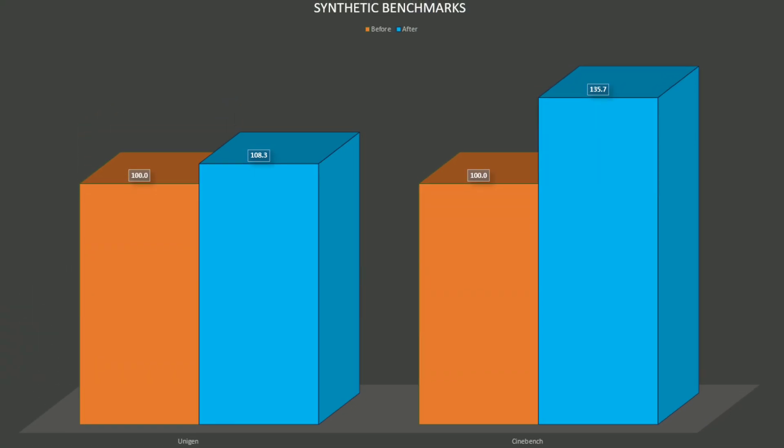So I wasn't able to run 3DMark and just gave up on it — I'm going with Unigine and Cinebench for this part of the video. With Unigine, before the upgrade we had a score of 9,192; after the upgrade we had a score of 9,953, which translates into an 8% increase — a pretty healthy increase, definitely outside the margin of error. I did run these tests multiple times and these are averages, though some day-to-day fluctuation is always possible.